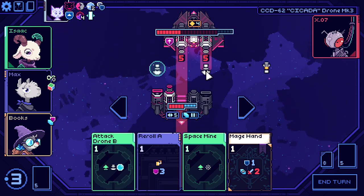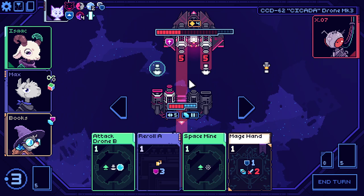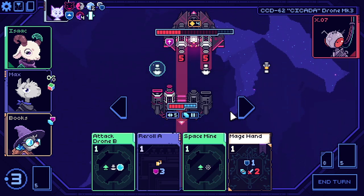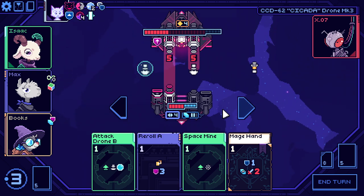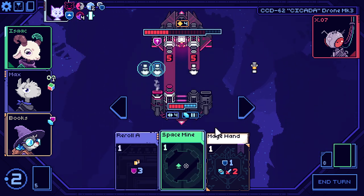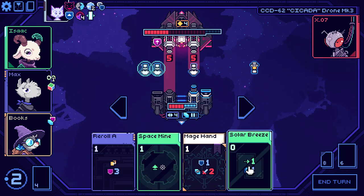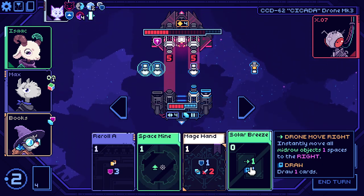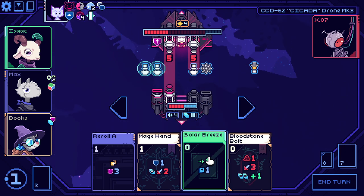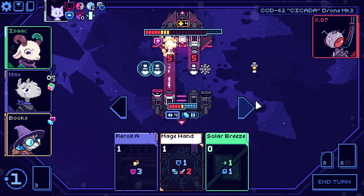I have so much stuff. Let's put a drone out, solar breeze — doesn't quite work. First let's make a mine. Oh, I get to heal from this — fine, we'll do it. Then we'll solar breeze, and sure, let's just dodge.